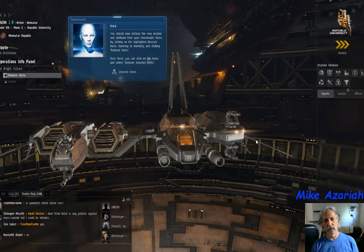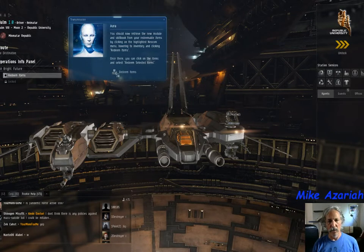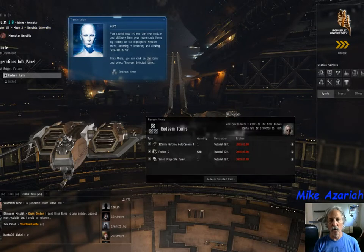Aura tells you about your ability to retrieve a new module. They have redeem items. To do that, you can do this in a whole bunch of different ways — I prefer to use Alt-Y, which says redeem items, and they're going to give you a gun, some ammo, and a skill.